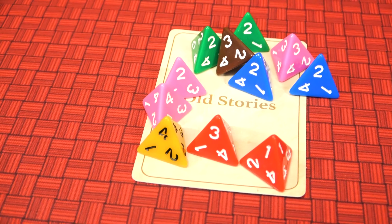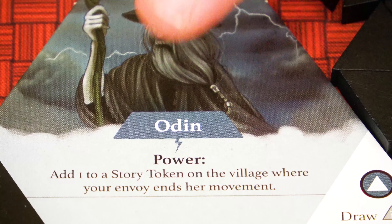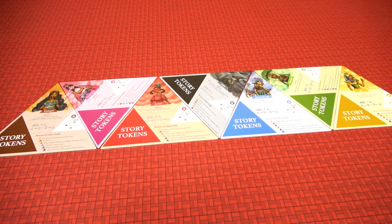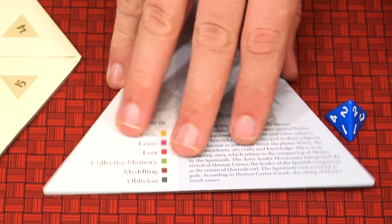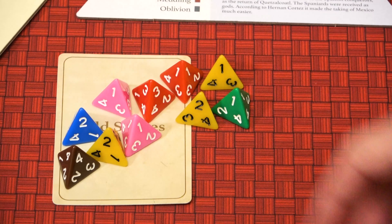Discarded story tokens are always placed on the Old Stories card. A player may turn in a story token and take the corresponding god's action — for example, turning in a pink die to take Kuan Yin's action — though the player may use their own god's action for free. They may use each god's action, including their own, only once per turn, and may only use the powers of gods that are active in the game. If the player has a story token of the face-down god, they may use that token for any color god except the face-down god and their own. The player may also discard four story tokens to take one token of their choice from the Old Stories card.